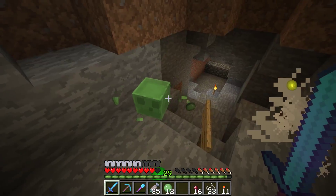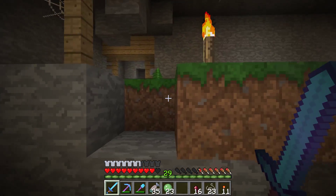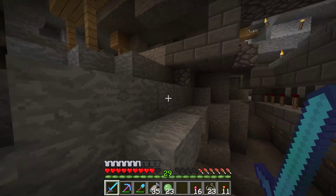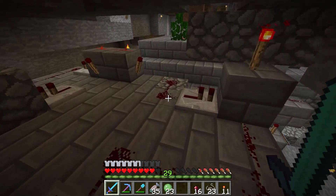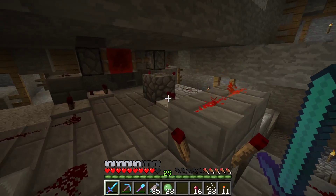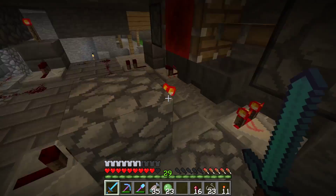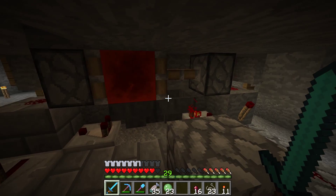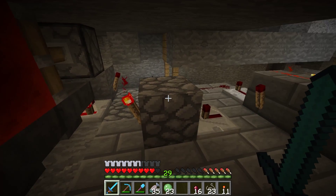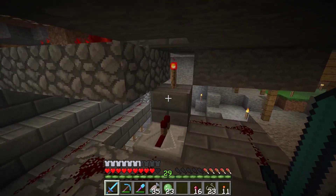I've been getting a lot of slime spawning in here — quite a few slime chunks around. As I was saying, the tripwire sends the signal up here to this line, and this is an RS NOR latch, which gets set by those tripwire hooks. After it gets set, this timer starts counting — it has 64 items in there, probably not the right number, I have to tweak that.